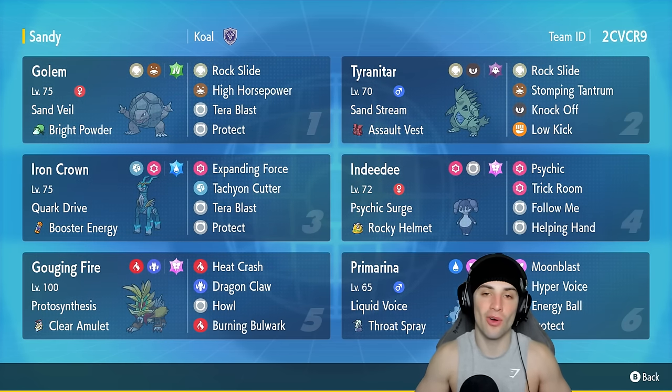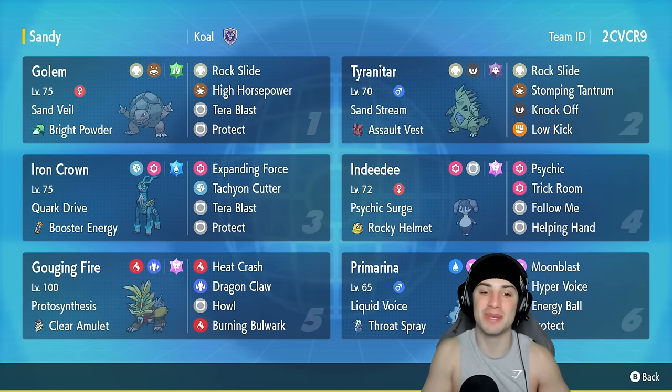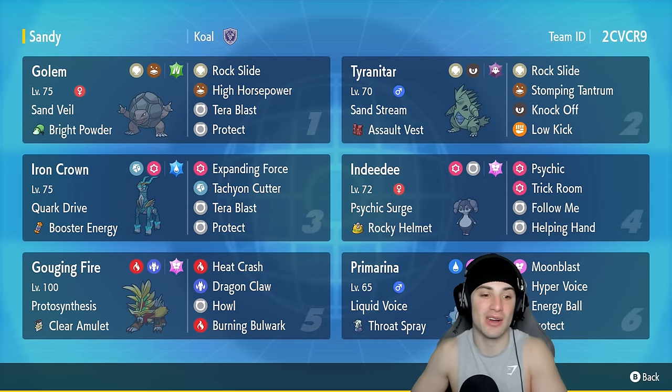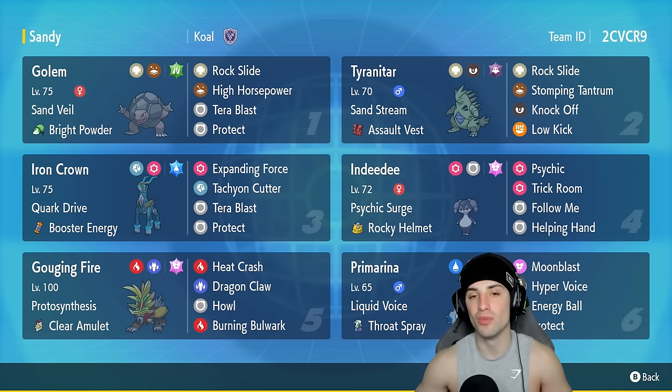Another duo on today's team is Iron Crown and Indeedy — not going to talk about it too much considering it's all over the meta. The final two Pokemon are Gouging Fire and Primarina. Gouging Fire has Heat Crash, Dragon Claw, Howl, and Burning Bulwark with the Clear Amulet as item. Primarina is rocking Throat Spray with Liquid Voice, Moon Blast, Hyper Voice, Energy Ball, and Protect.